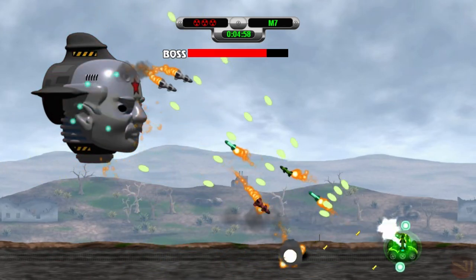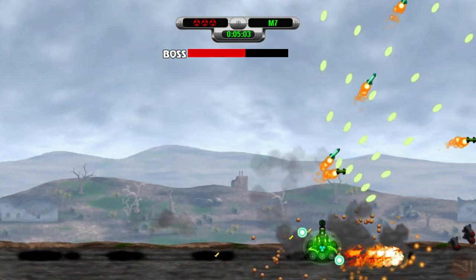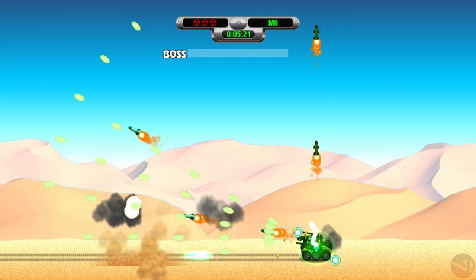The Head Zeppelin is a giant floating head that shoots armored homing missiles and, after a bit, moves to the opposite side of the screen carpet bombing with armored bombs. It's a pretty easy boss as long as the armored bombs are shot at while the head traverses across the air.